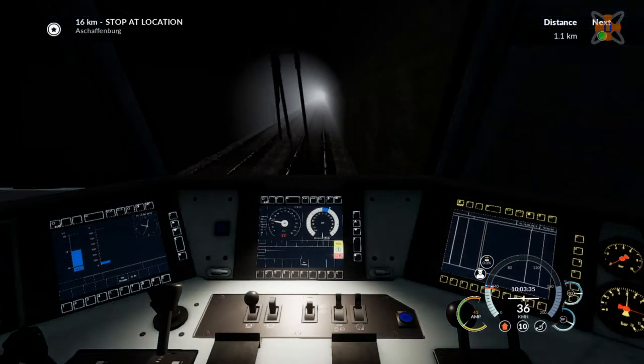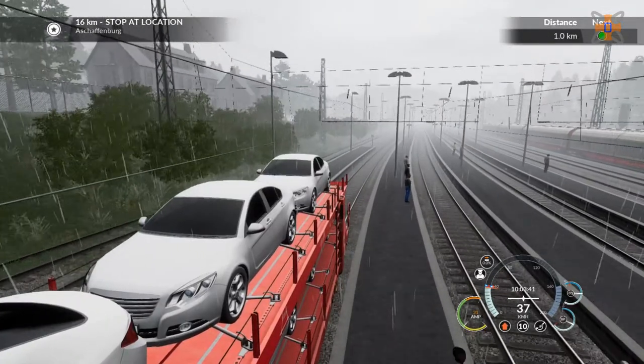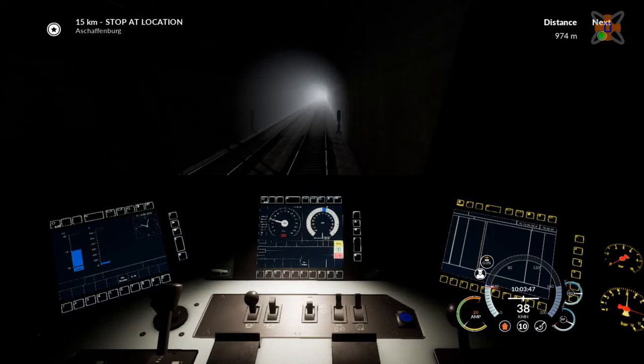We're inside the tunnel now, so I don't even need the wipers anymore. And once the rear of the train clears the station and leaves the siding, then we'll be able to increase our speed from 45. So there's a few seconds left until we do that. You also need to remember that there is a passenger service in front of us, so we do need to keep aware of that. But I don't think we'll have too many red signals on the route — probably only stops at the station.